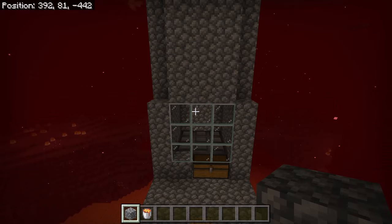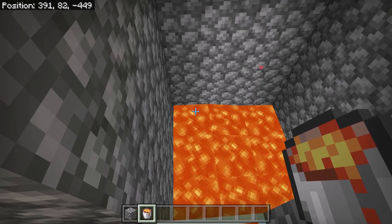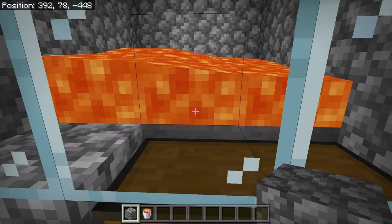The next step is to break these 2 blocks. Now go over here and place lava at this spot. As you guys can see, that lava should float there. It will automatically kill all the hoglins and cook all the pork chops. Now replace these 2 blocks. Don't worry about the lava burning the items because the items will get collected by those hoppers then funneled into that chest.